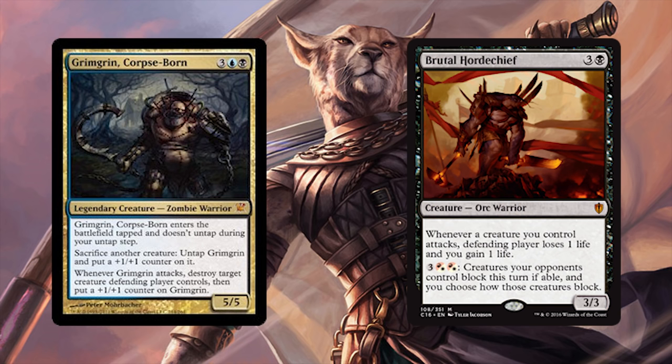Grimgrin is probably the most hilarious warrior in here. He eats the warriors you make to get huge and attack in for a bunch, then Najeela untaps him for more combat triggers and more death — it's amazing! Brutal Hordechief can just win games with his trigger. Even better: give your warriors deathtouch like we spoke about before, then Hordechief chooses blocks. Wrecked! What a slate of amazing creatures — I love this deck so much.